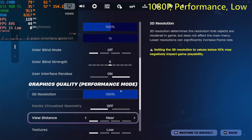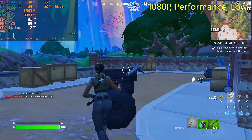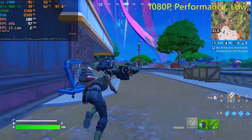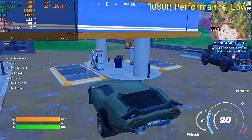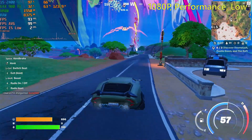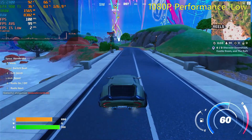Starting off, I am testing Fortnite at 1080p on performance mode with the low settings. By doing that, the game is running average — it's not great and not bad. Fortnite has a nickname called Stutter Night, and yeah, it is stuttering a lot. That kind of goes by the nickname Zworms Gaming gave it, Stutter Night.